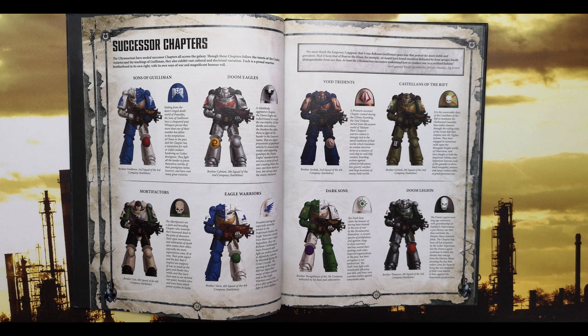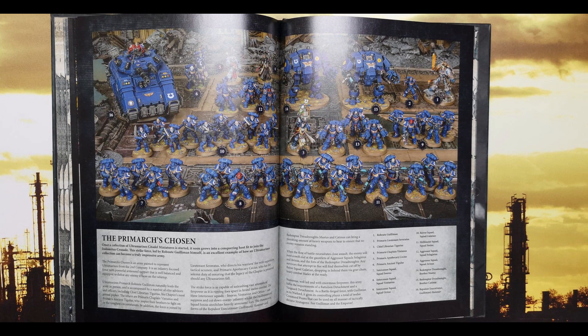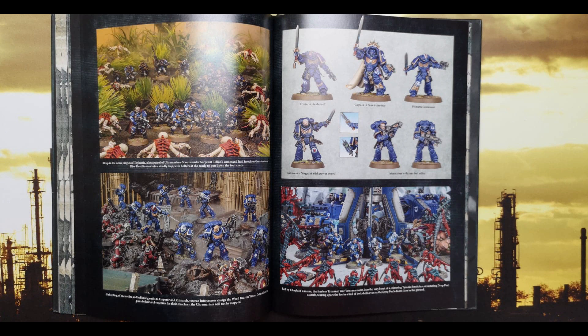We've also got Captain Sicarius, Sergeant Telion, and Sergeant Chronus. I'm not an Ultramarines player, but from what I can see there have been very minimal changes — nothing I can actually notice. We've also got the Chapter Ancient, Chapter Champion, Honor Guard, and Tyrannic War Veterans. That's all of the units — not a massive host, but obviously all the characters are there. You still get Scions of Guilliman, of course, and all the other Space Marine rules.